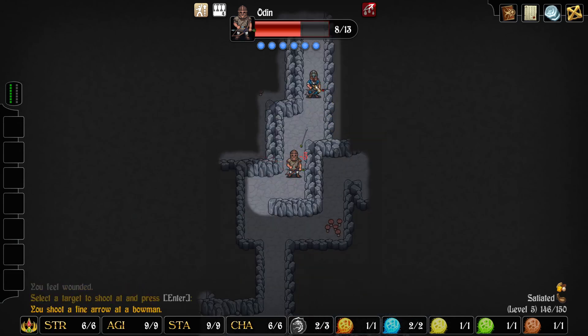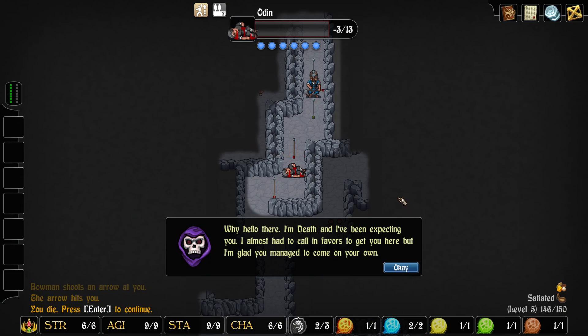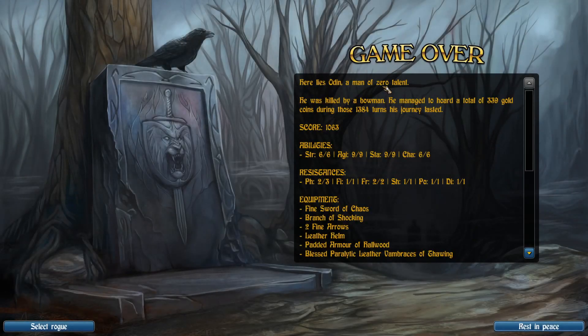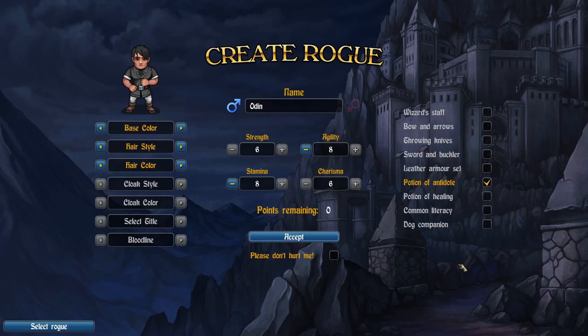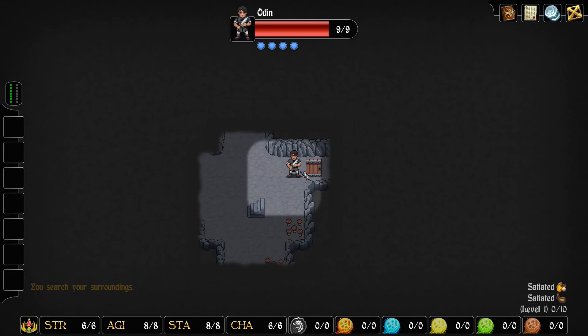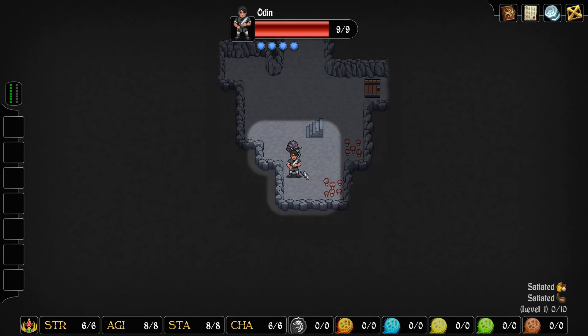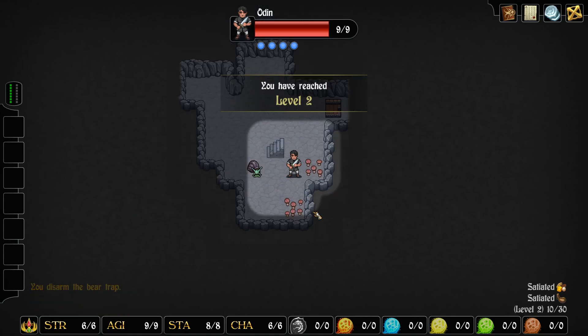Oh no, this doesn't look good. Zero talent. I wonder if that has to do directly with the talents you learn - I never thought of that. Agility. One day we will try a strength run and all that kind of stuff, but I feel like I have to get somewhere with the agility run first. Put that first point into agility - speaking of agility. Arrows, that's good.